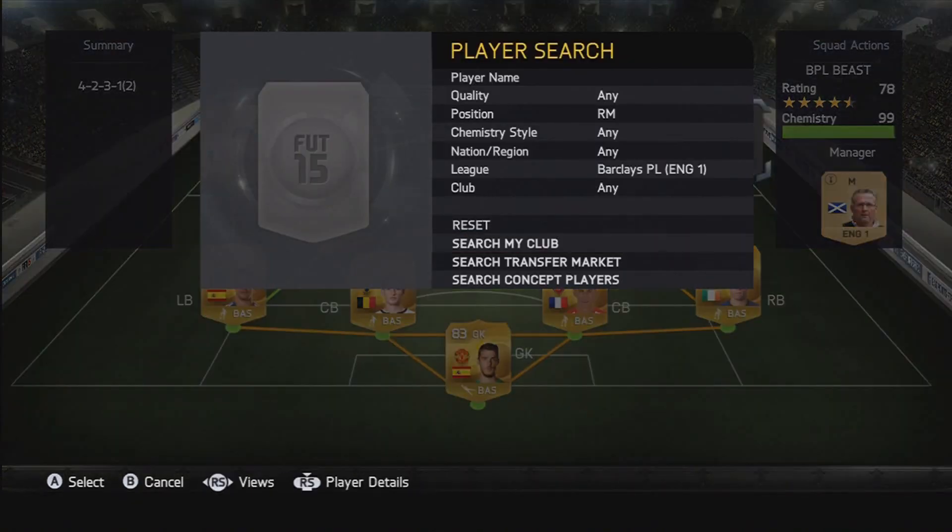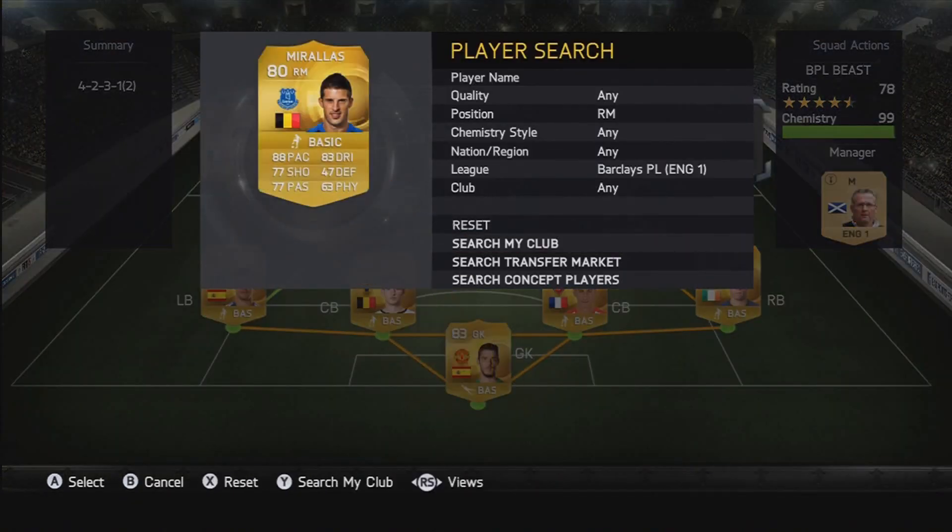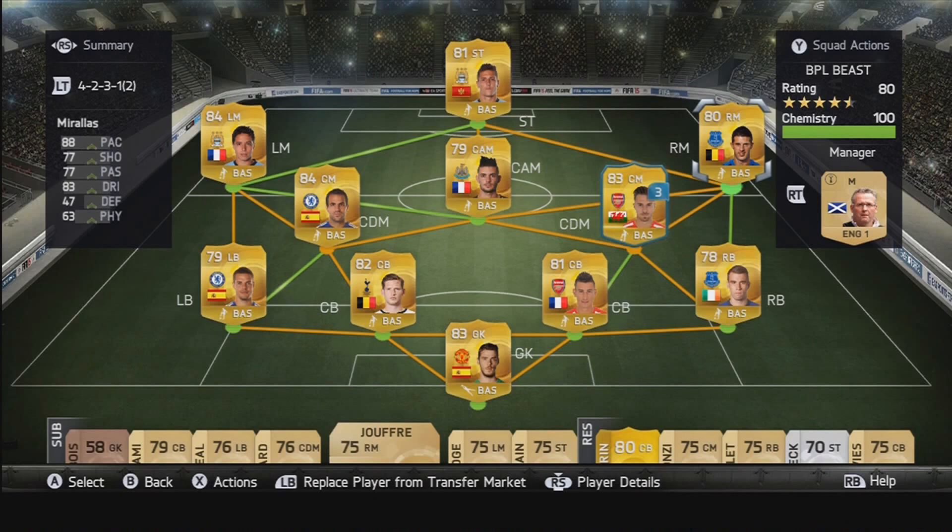Then my right mid — just to inject a bit more pace into the team, because we don't have loads of it, probably just above average if you look at the pace stats. I've got Malares, who is obviously very pacey: 88 pace, 77 shooting, 77 passing and 83 dribbling. Very good down the right-hand side — you'll see him a couple of times in the clips. He links up very nicely with Coleman and works really well down that right-hand side.